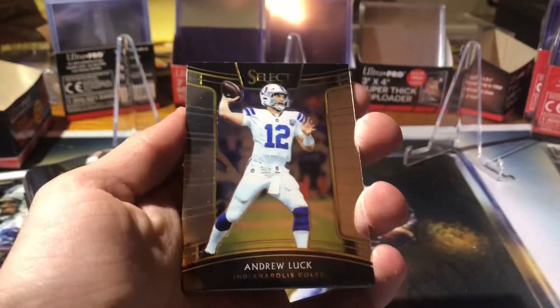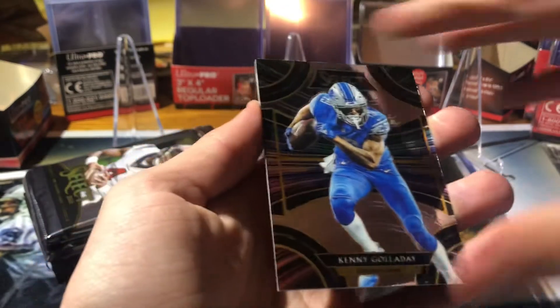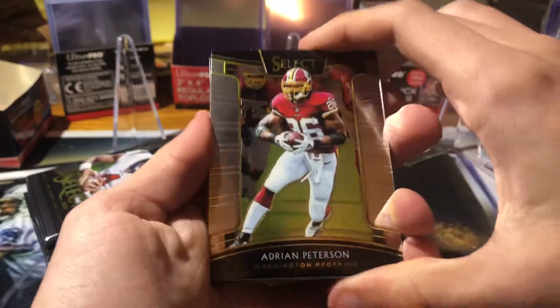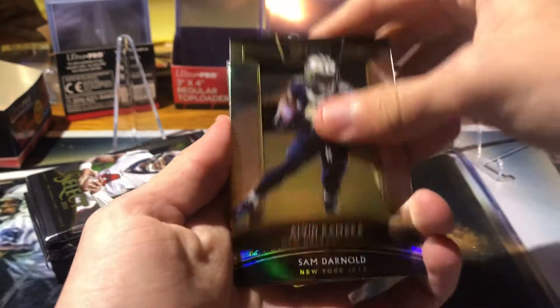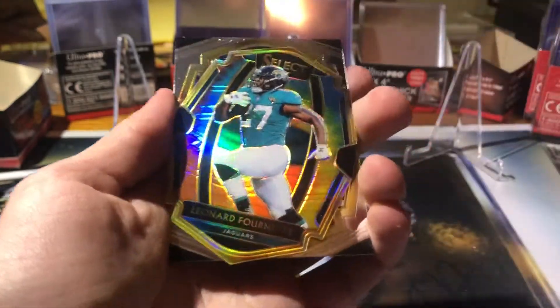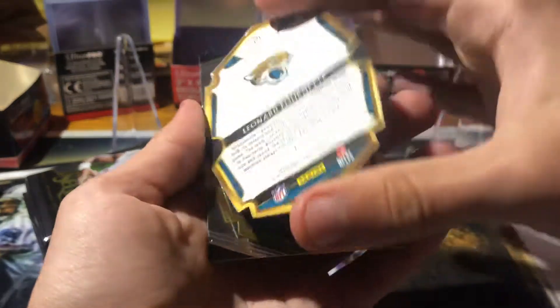Russell Wilson, Andrew Luck, got a Sammy Watkins, Kenny Galladay, and Calvin Ridley rookie. Got an AP, Alvin Kamara. Hey, Sam Darnold rookie silver — not bad. And right behind that, got a Leonard Fournette tie-dye die cut, 21 of 25. Super sweet.